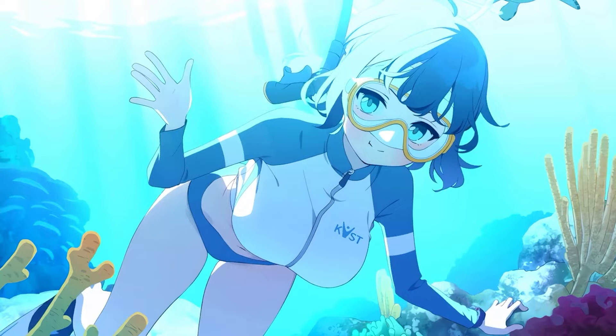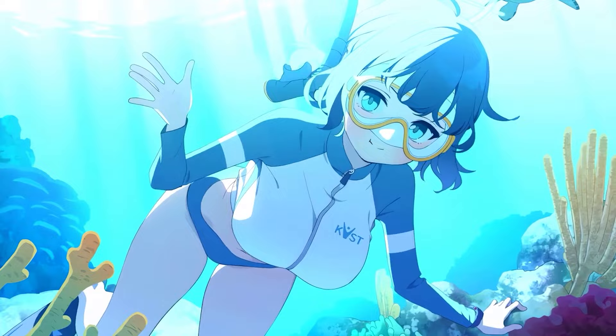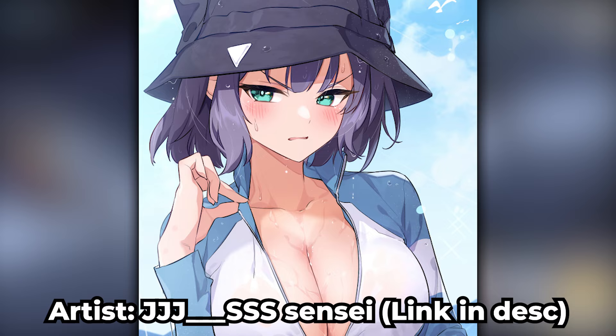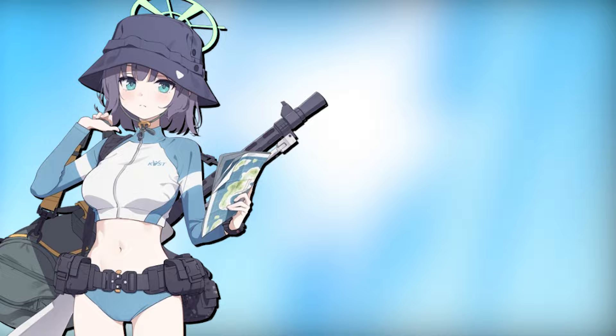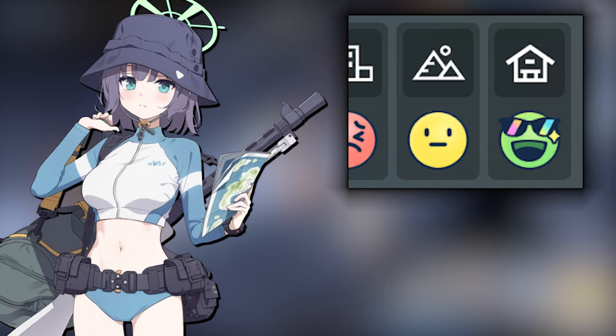Moving on to Swimsuit Saki, who is slightly similar to Swimsuit Miyako, as she is an Explosive Striker student with yellow armor, but compared to her regular version, she's a support unit. Her terrain moods are exactly the same as Swimsuit Miyako's, with S indoors, B in field, and D in urban. Her equipment is focused on increasing her damage output.